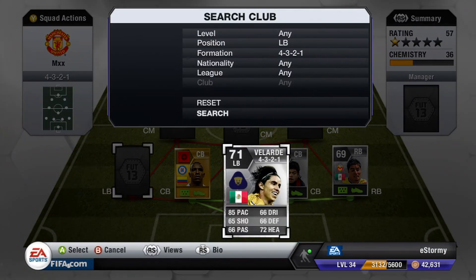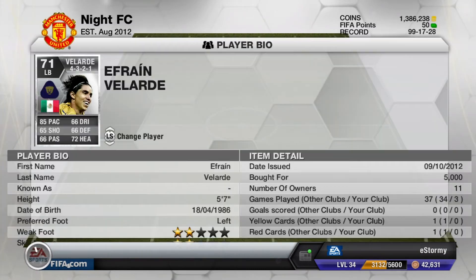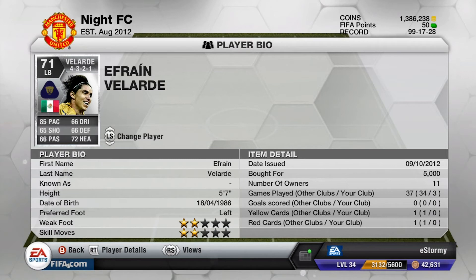For left back, we got Velarde. 85 pace, rest of the stats in the 60s, aside from 72 heading. He cost me 5,000, probably one of the more expensive players, but he's pretty good. I don't like him having a left foot on the left back side because if he ever goes for a shot, he has to take it outside. But what can you do?